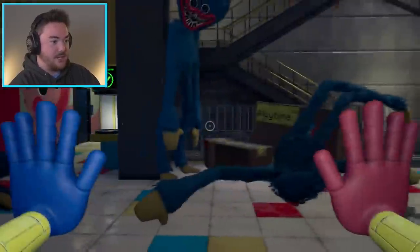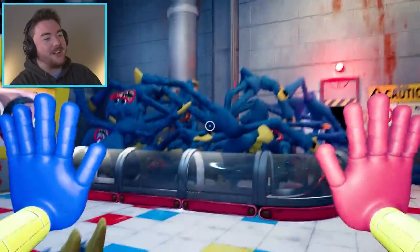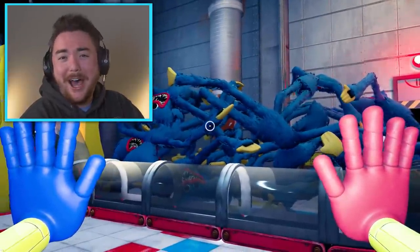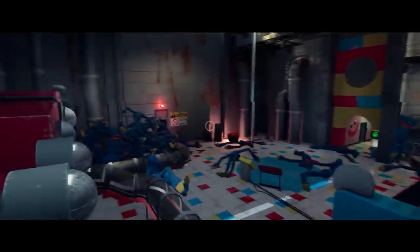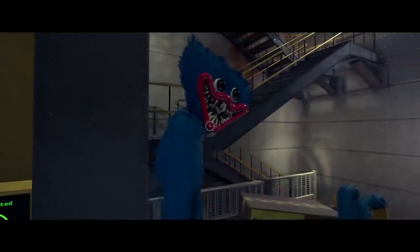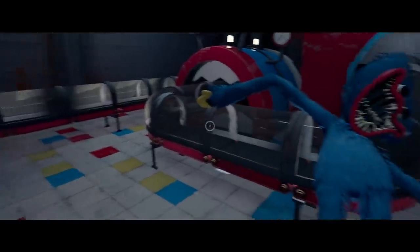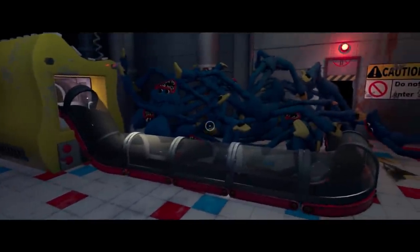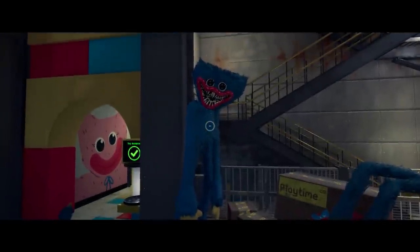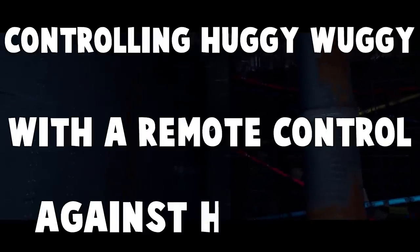Oh geez, he's kind of mad. The pile of Huggy Wuggies - yeah, this is the normal feature in game where you walk around and you just see a pile of them. Normal stuff. The world of Poppy Playtime has gotten extremely unusual. With the ability to control Huggy Wuggy, he might just go insane - so much so that even his clones are like, what's going on here? But will he overcome these problems? Just look at that smile permanently on his face. He loves it. This is controlling Huggy Wuggy with a remote control against his will.